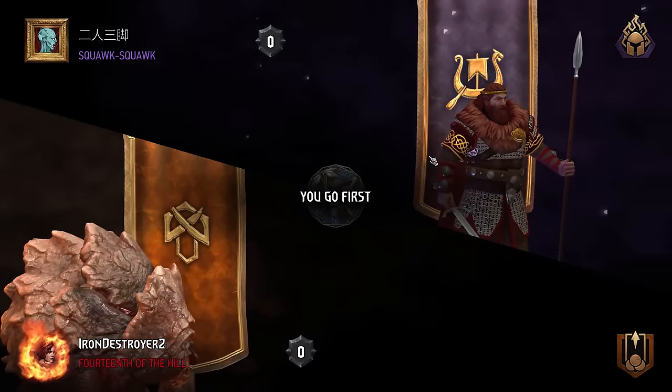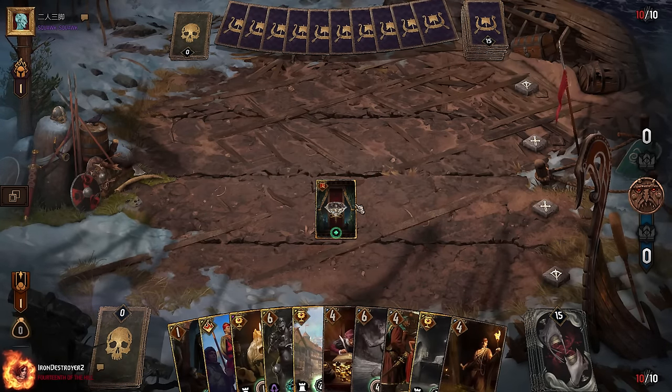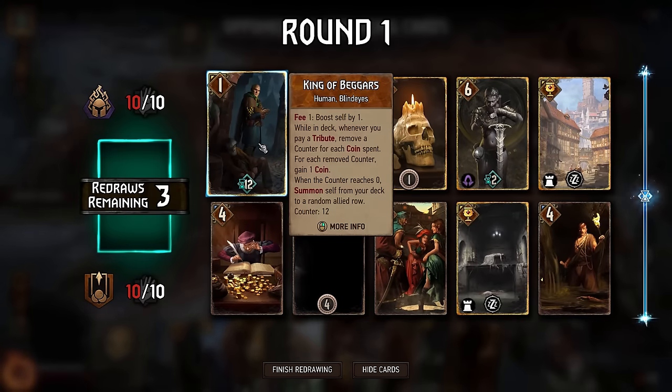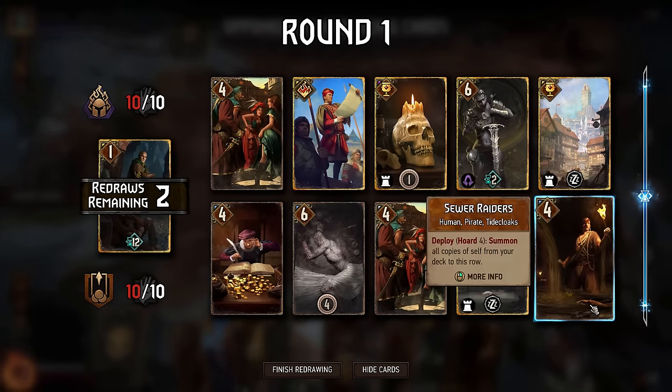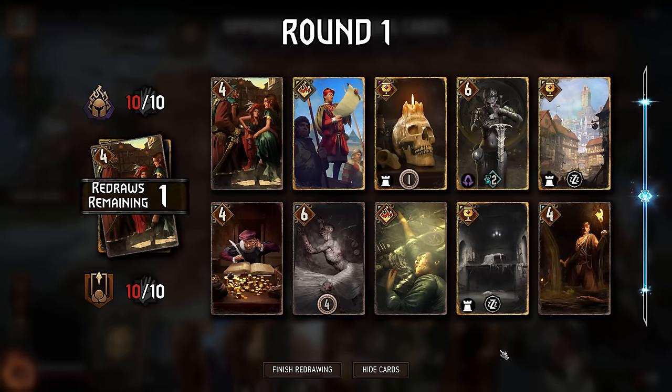We've got Blaze of Glory Warriors — let's see if it's raids, although I've seen Blaze of Glory Renfri as well lately. Apparently every deck is turning into Renfri anyway. Let's get rid of King of Beggars. We've got one Sewer Raiders — that's nice. We have access to Madam Louisa.